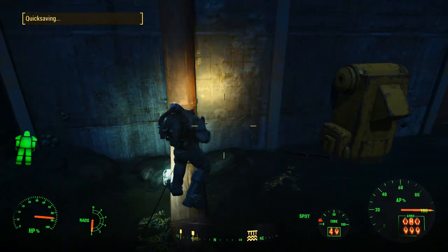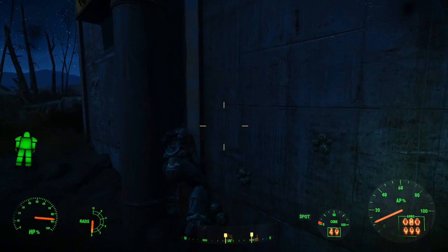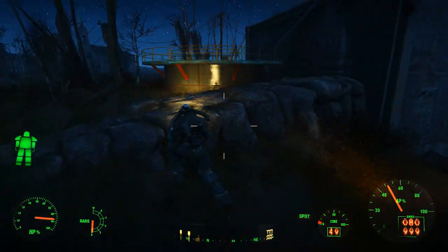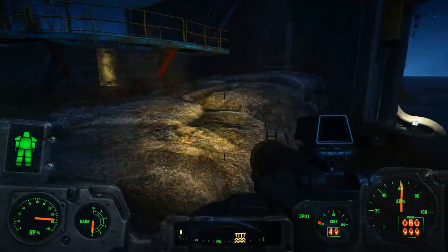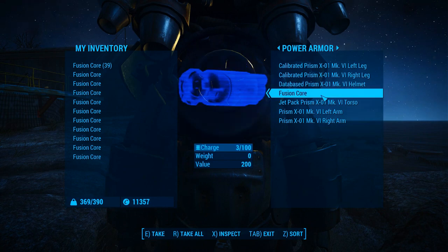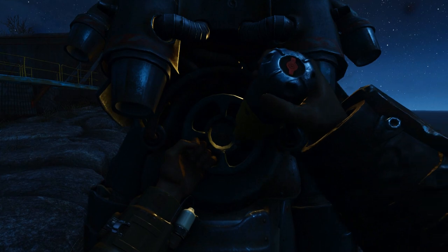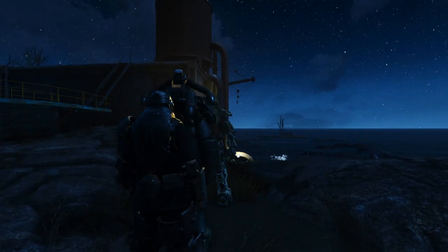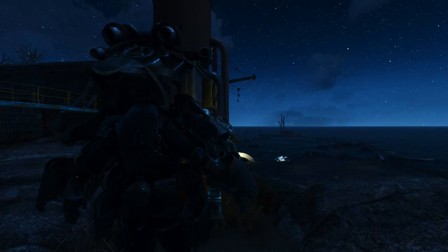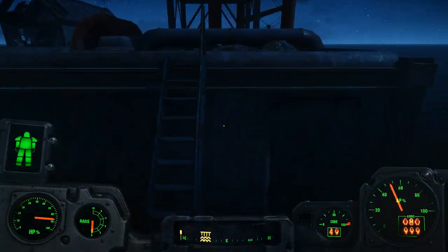Alright. I'm lazy, so bye-bye McCready! The jetpack — it's AP boosted, so it's just fucking worthless to me sometimes. It also burns through your core, but I don't care about that. We have 39 fully charged cores. Yeah, we're good. We don't even need to get the perk that increases how long a fusion core lasts. That'd be nice, but we're good for now.